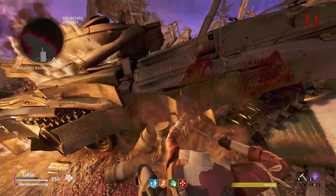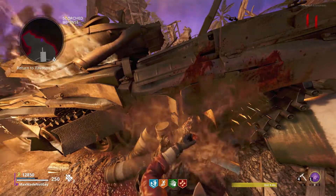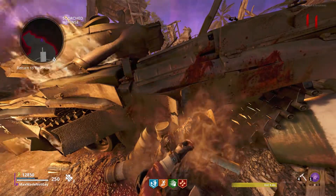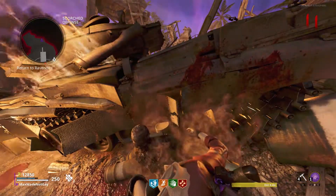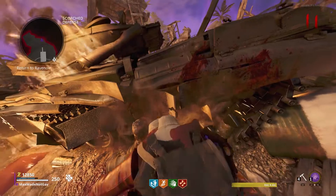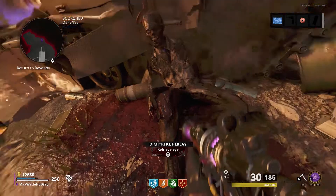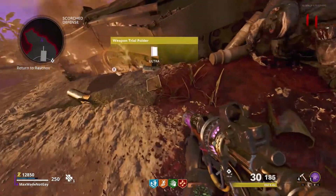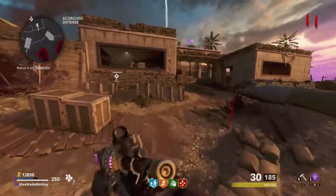Pro tip: zombies don't come after you while you're doing this. It's a long animation — takes about 10 seconds or so — so don't worry, you're not going to die. Also, a lot of zombies spawn in after you do this, but don't shoot any of them because it'll stop the round. If you're trying to save a zombie, just don't kill anyone, run out of there, and those zombies will despawn and you'll be fine.